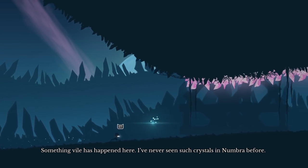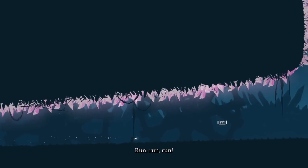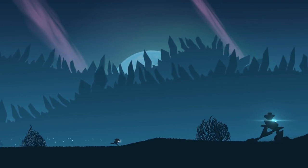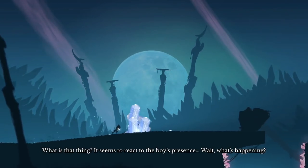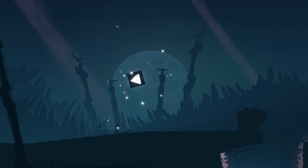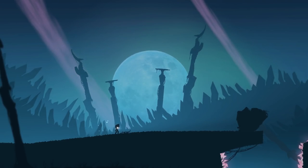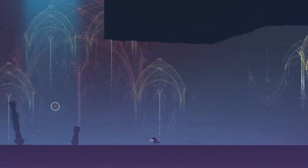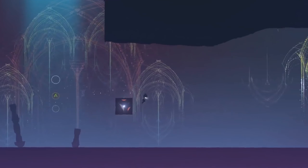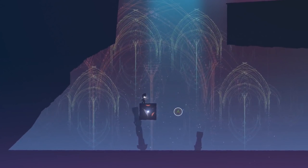Yeah, so right now we are just making sure that the player knows how to run, how to jump, and do the wall jumps as well. But just around the corner I'm about to unlock the main mechanic of the game, which is the shadow core — this block right here. So when I jump, if I'm mid-air I can press the jump button again and now it spawns beneath me.